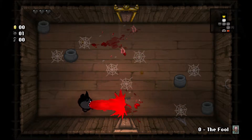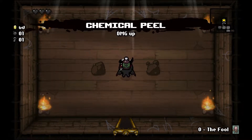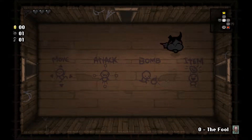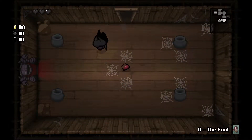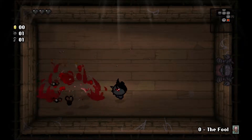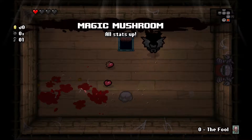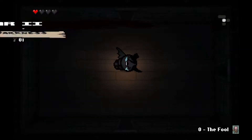Azazel can be tricky. We got Chemical Peel — a good solid damage up, not the greatest one but I'll definitely take it over some of the items we could have gotten. Anyway with Azazel you can definitely fight the boss right away — he can handle himself, let me put it that way. And Magic Mush — this is not the amazing run I can already tell. I'll get two damage ups and a health up, and we can trade that red heart away for a deal with the devil.